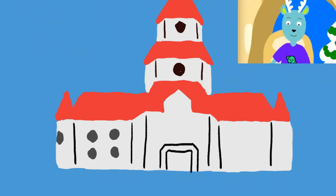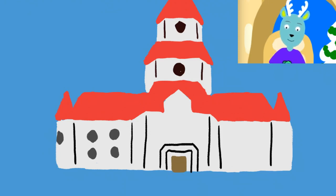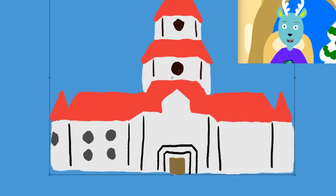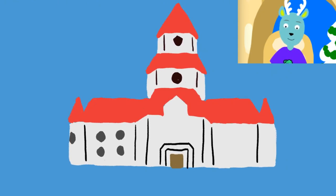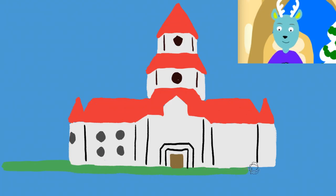I'll add the gate and zoom out a little bit. Actually, I'm going to make it smaller — a little bit smaller. We're going to add some grass, a little darker green. There we go.